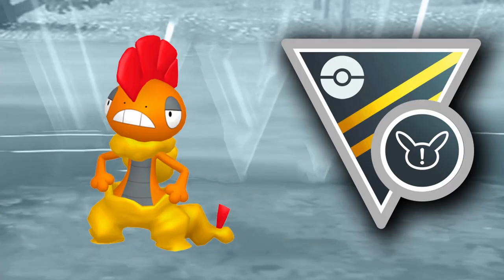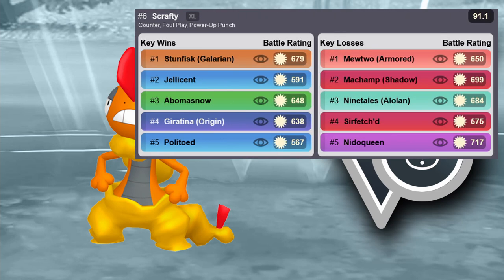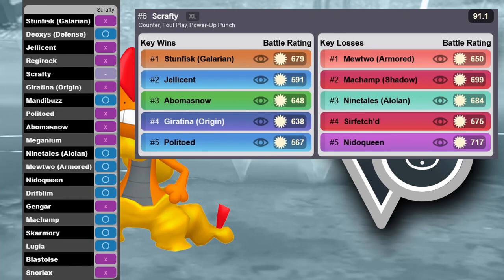In my opinion, the best Pokémon currently available in the meta is Scrafty. Scrafty can counter ghost types, psychic types, and steel types — so basically the Jellicent, the Galarian Stunfisk, and psychic types in general. This thing is a meta breaker. You have to be careful about fighting types and fairy types especially, but you're not going to face many charm users when Galarian Stunfisk is the best Pokémon. I think Scrafty is going to be the best Pokémon in the meta, but we'll see.